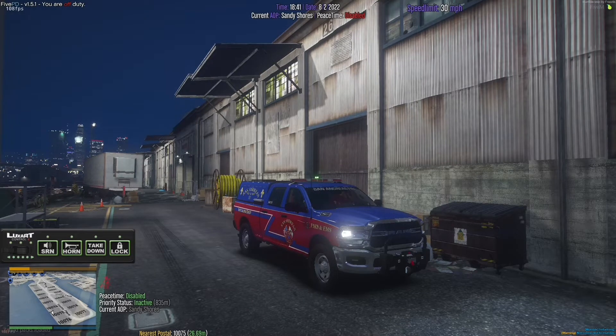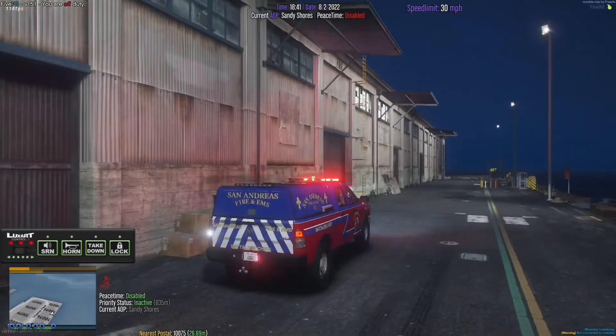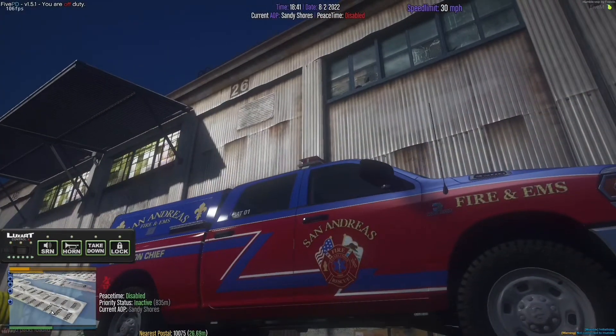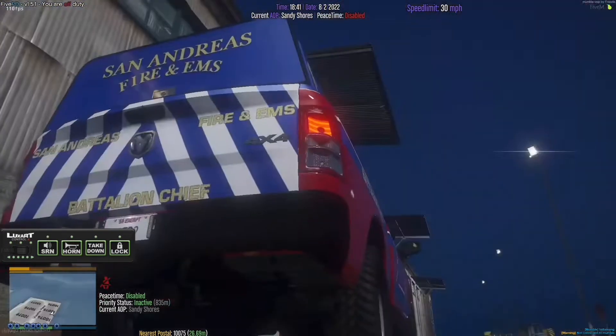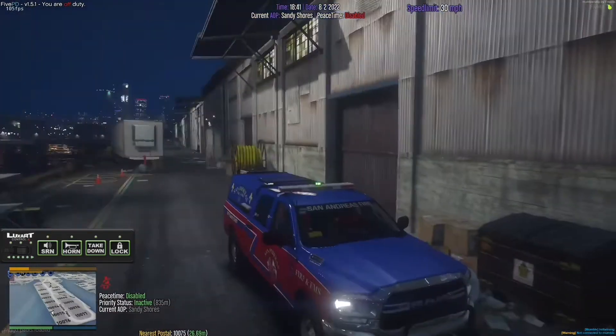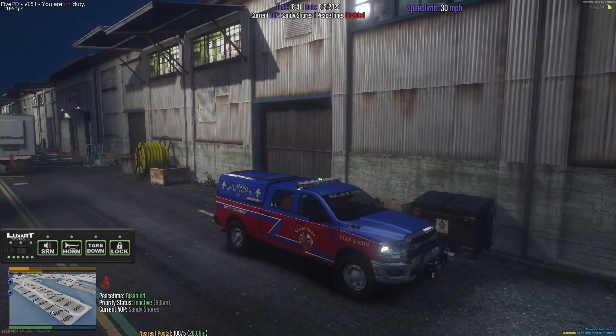Let me get straight into the video. So this is a 2020 Battalion Ram — I can't quite read it — Turbo Diesel. It doesn't tell you what Ram it is, but it's a 2020 Battalion Ram and it's free right now on Red Saints. Go ahead and download that right now, link is in the description below.